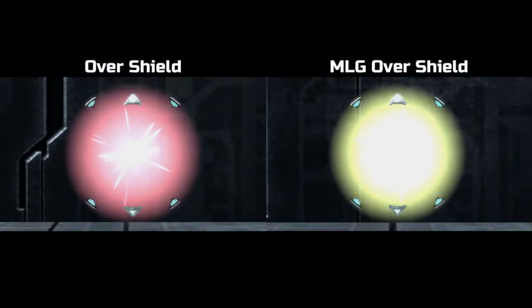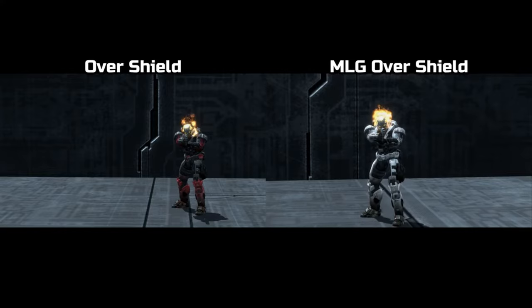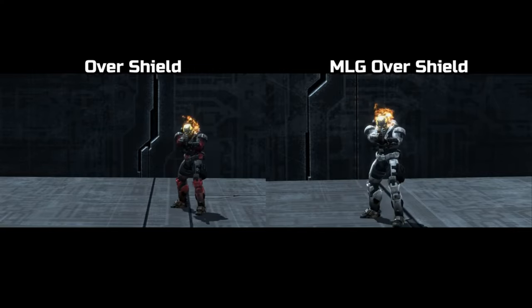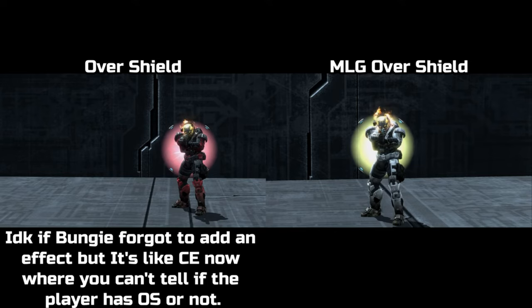The differences between the regular overshield and the MLG one — well, for one, their appearance, both in presentation and what players look like when picking them up. One of the reasons why MLG made their own OS instead of using the one that came with the game is because you can't tell if the player on the left has OS versus the one on the right that's colored in all white. So I know that player on the right has OS.